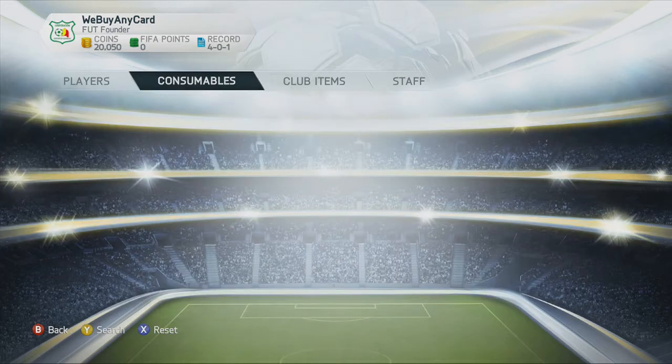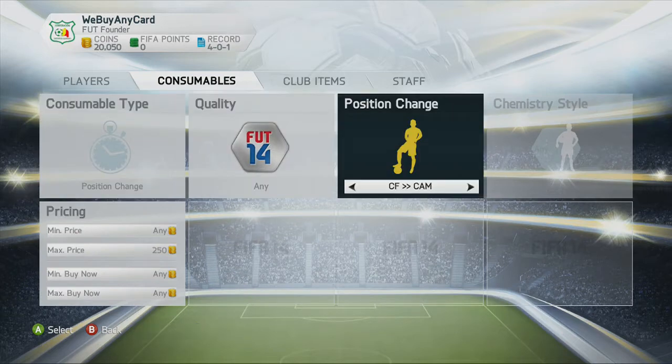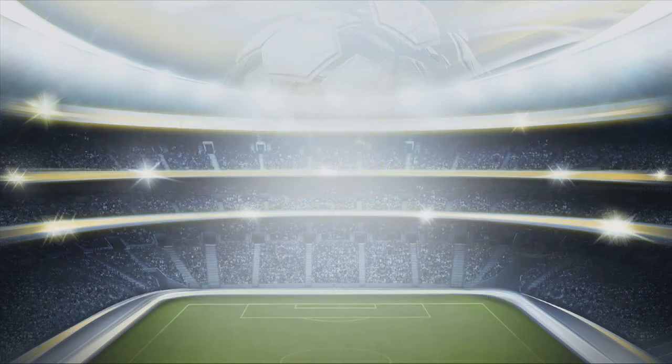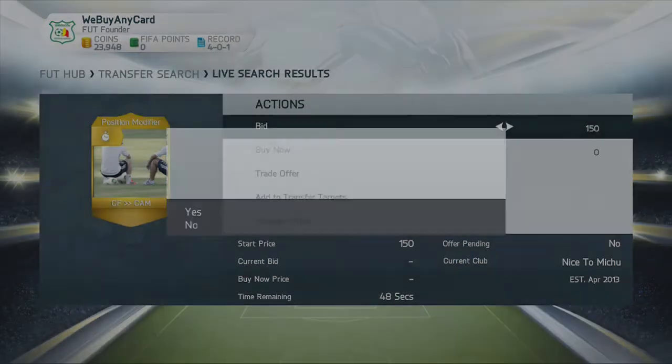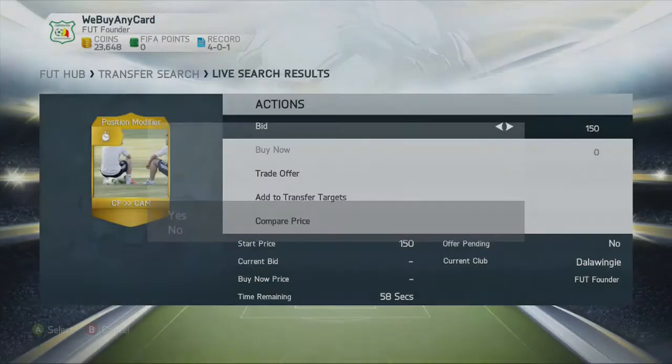The first thing you want to do is go on consumables, position change — centre forward to striker cards, as well as centre forward to centre attack and mid cards. Set a maximum price of 250 coins in search. Then you want to bid on as many as you can afford. As you can see here there's loads here, not even being bidded on with less than a minute left.